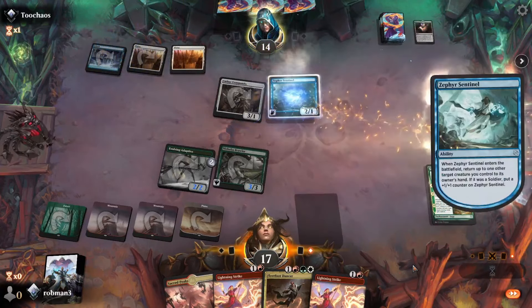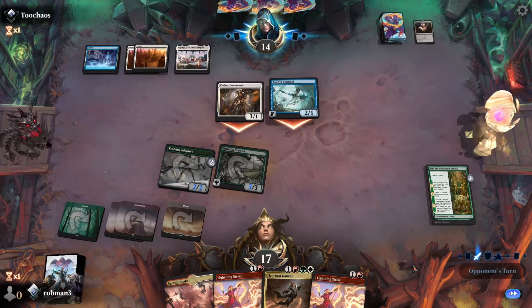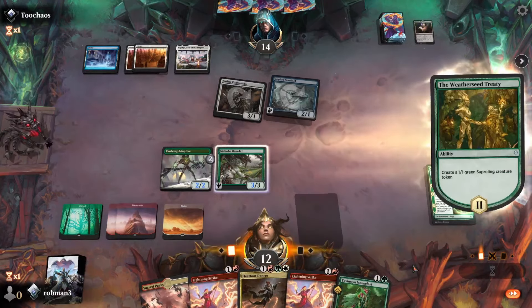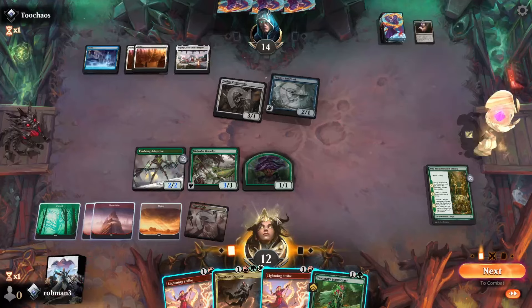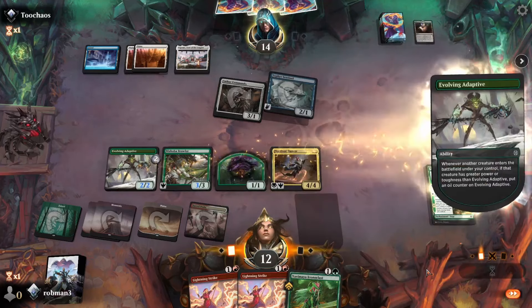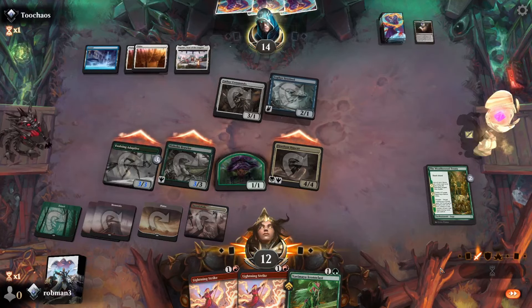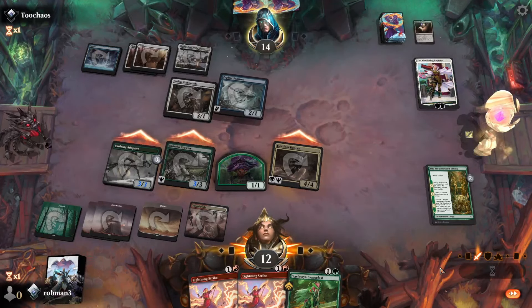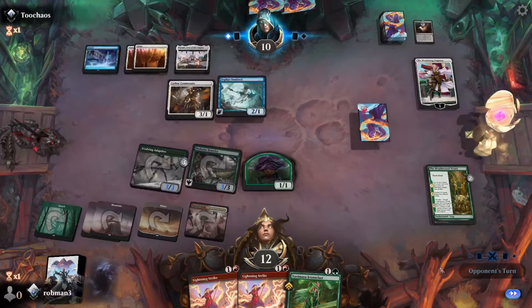They flash in a Zephyr Sentinel but don't return anything to their hand. They're interested in a race — coming in for five, we're down to 12. Weatherseed Treaty will trigger, getting us a 1/1. We'll play our Sacred Peaks tapped and drop the Fleetfoot Dancer. If they can't deal with this, the lifelink should put us in a really good position to win the game. Triggers the Evolving Adaptive. Ooh — a Wandering Emperor from our opponent. I'm assuming they're going to exile the Fleetfoot Dancer, and they do. So they gain two life up to 16, and take six, back down to 10.